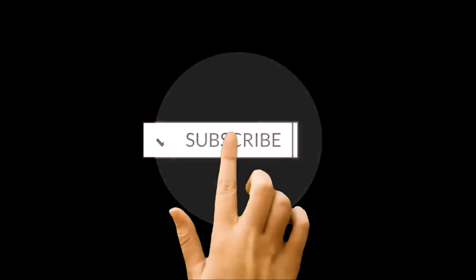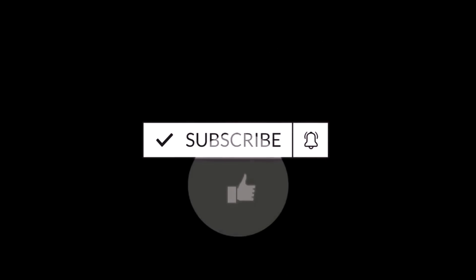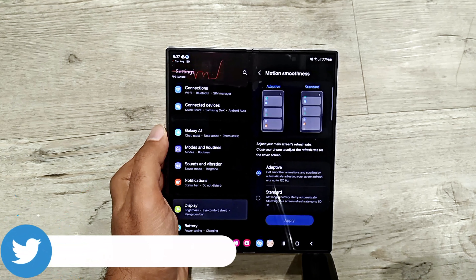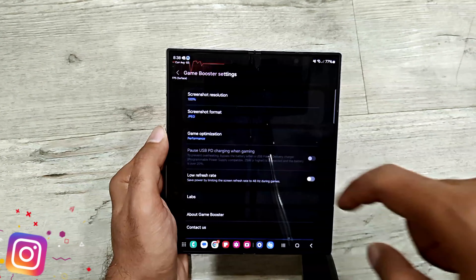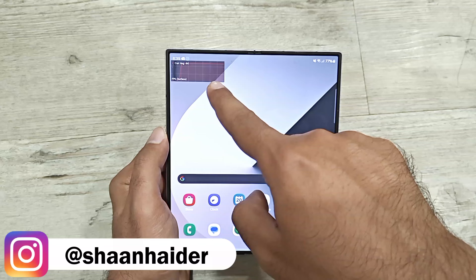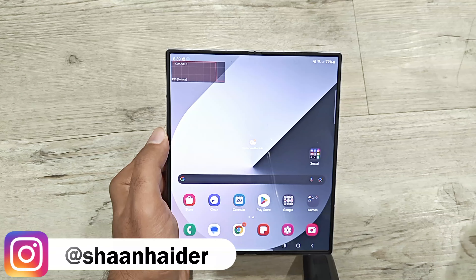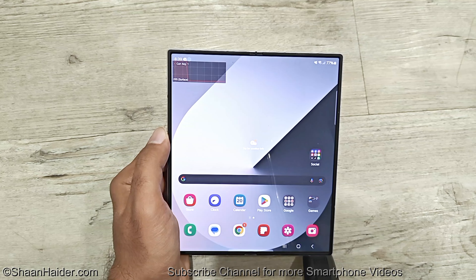But before we start, if you are new to this channel then do not forget to hit the subscribe button and press the bell icon to get notifications for future uploads. To play all of these games we have set the screen refresh rate to adaptive, that is 120Hz. The power saving mode is turned off and in the game booster settings we have selected performance mode to get the best performance out of the device. At the top left corner you will find the FPS meter that will show how much FPS is being generated.